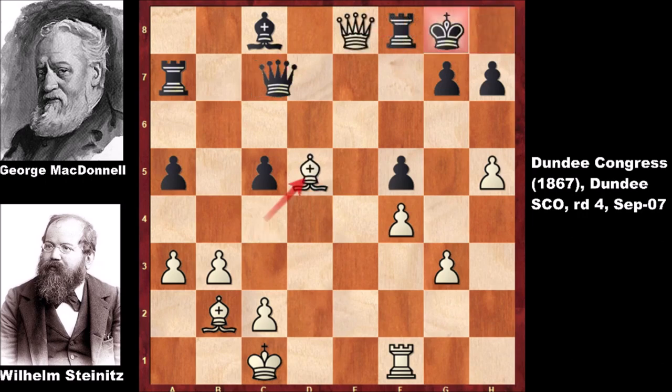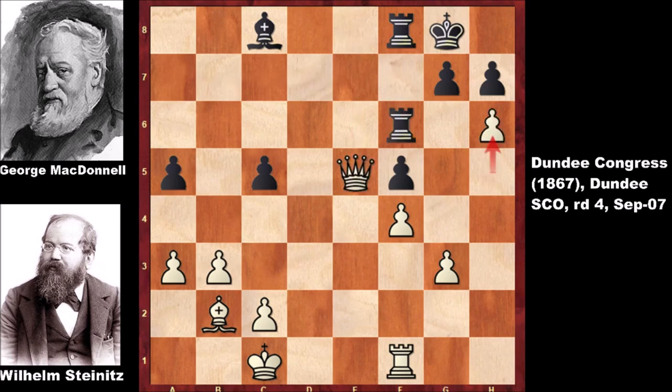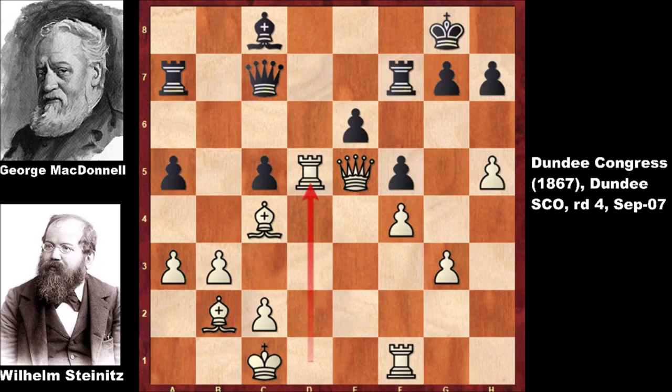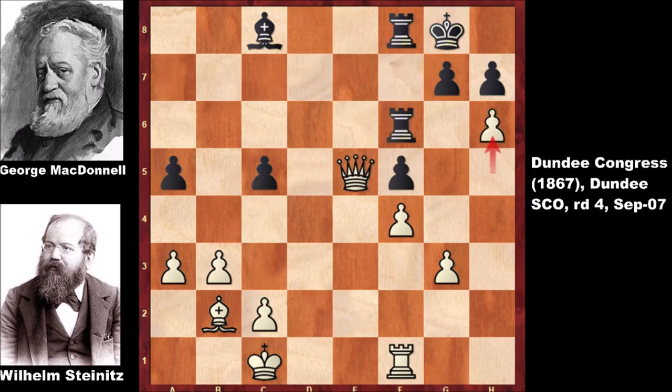So back to the real game — after Bishop takes on d5, McDonald is losing the queen and Wilhelm Steinitz simply captured the queen with check. Rook takes on f7, defending the queen, and they played a few more moves. After h6, McDonald resigned. The possible continuation is very simple: if capturing the pawn with the rook then capturing with the queen — checkmate. If capturing back with the g-pawn, black has a disgusting position and this is losing for McDonald. Everything collapses after Rook takes on d5.